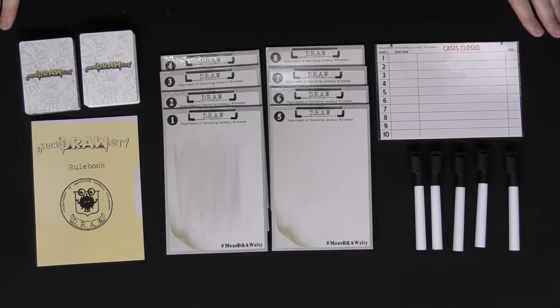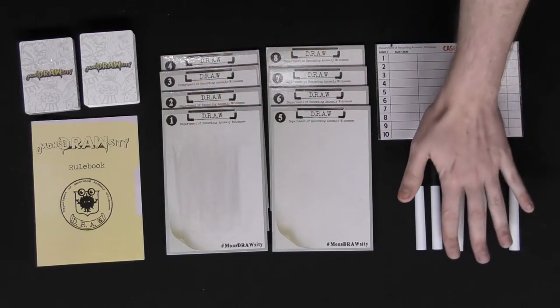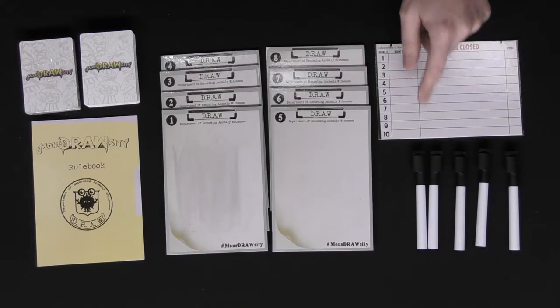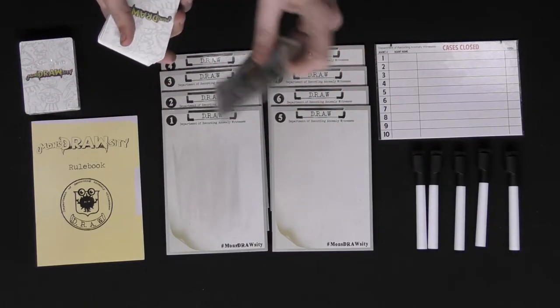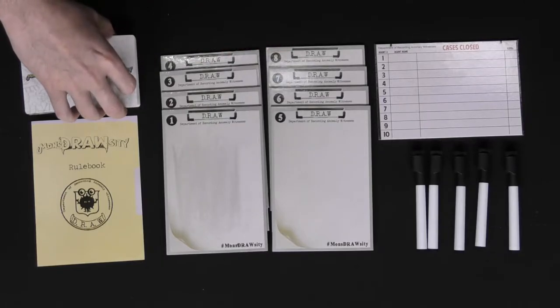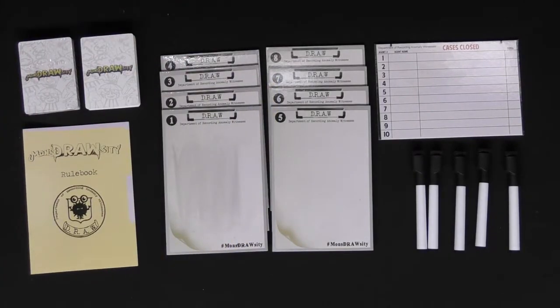For the base game you get up to eight dry erase boards, markers, and a Cases Closed board that lets you score points for players and name the agents for each round. There's a set of cards, all of which have anomalies or monsters that you'll attempt to draw throughout the game. You need to keep them from memory, and there's also a rulebook. If you get the expansion it comes with an extra dry erase board and additional cards.